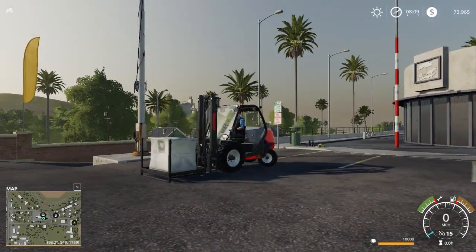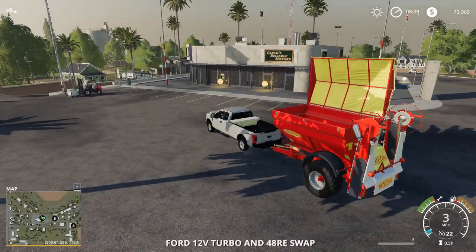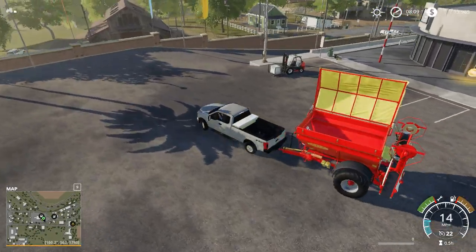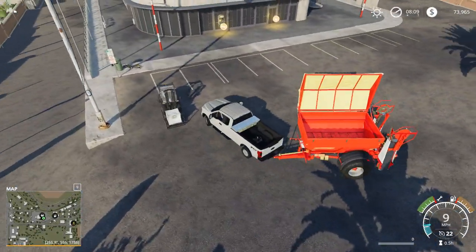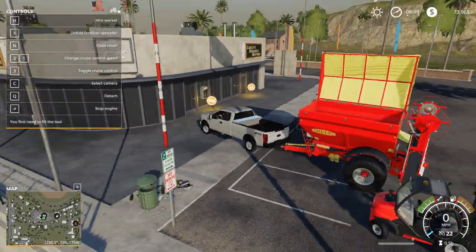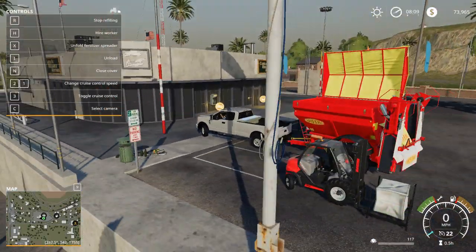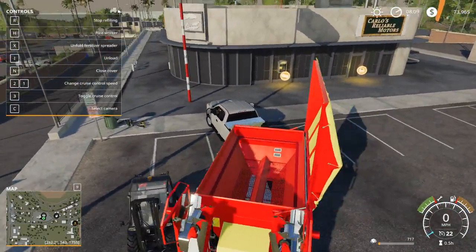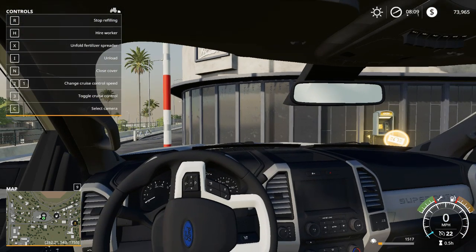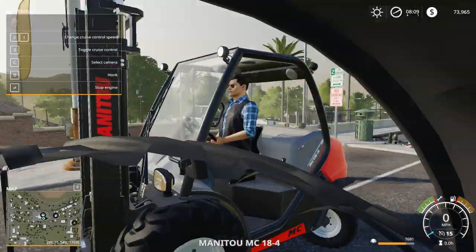Let's just see if we can get it from the side, kind of like FS17 where you don't have to pour it in — you can just load off the trigger. Yep, you can do it right off the trigger. Let that fill, and I'm gonna go sell this so we can get our money back.